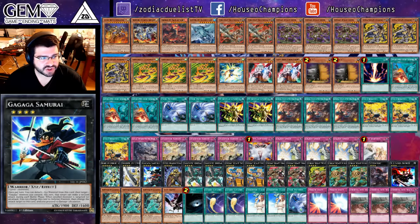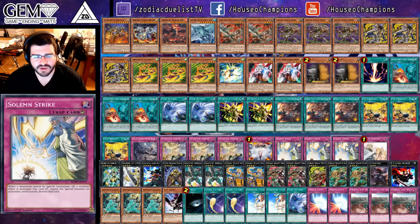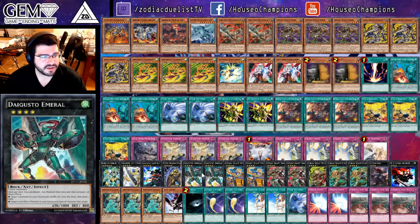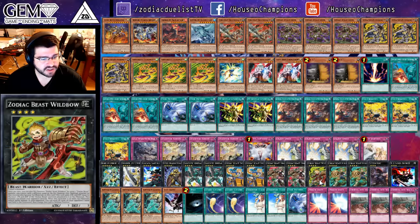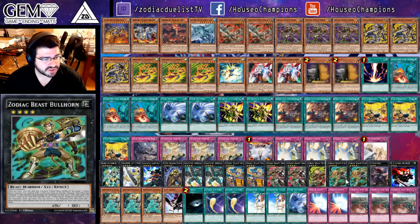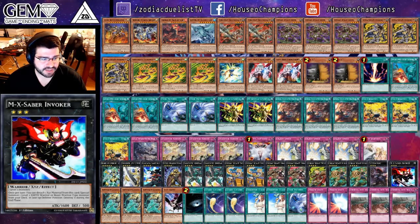We've got the Utopia Package, Ga Ga Ga Samurai, one Steel Swarm Roach — starting to see a lot more of that — as well as the Solemns. The Solemns seem pretty staple now in this deck. Two Daigusto Emeralds, two Zoodiac Tiger Mortar, two Zoodiac Dryden, one Zoodiac Borbo, double Broad Bull, one copy of Totem Bird, and a copy of MX Saber Invoker.